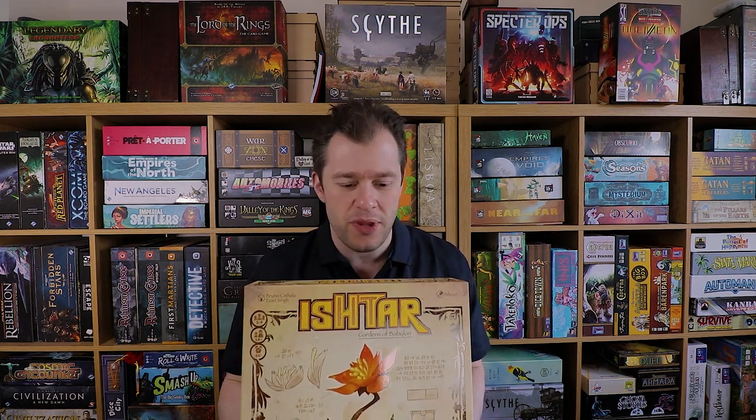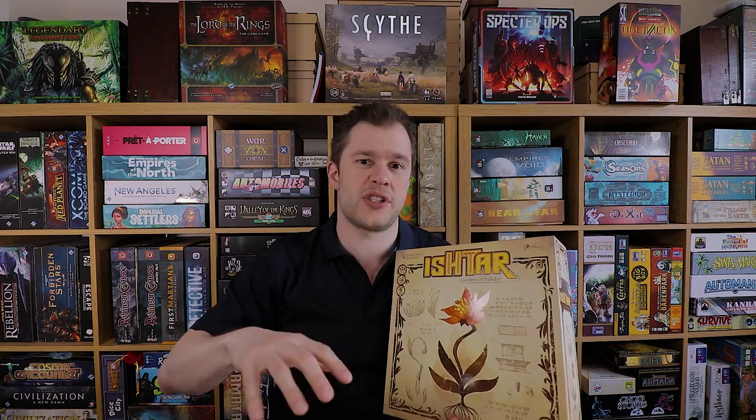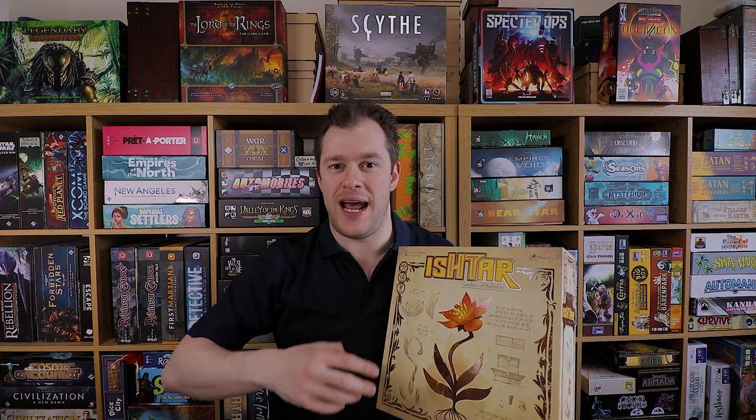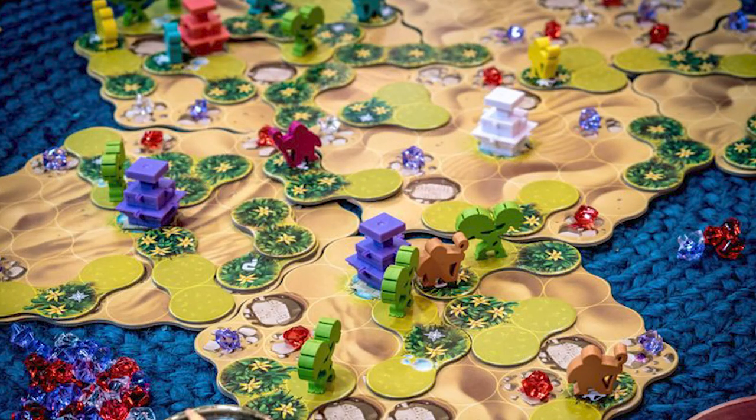So what exactly are you doing? It's called Ishtar: Gardens of Babylon. Forget the theme - it is an extra-abstract game, more on that later. You are building these gardens across a hexagonal map, and you have fountains that score you different points at the end of the game. What you're doing is choosing a tile from a rondelle mechanism that allows you to place flower spaces and grass spaces on the board, and build up these gardens away from each fountain. On these grass spaces you can place flowers, which score you points for putting your little gardener assistants in there.